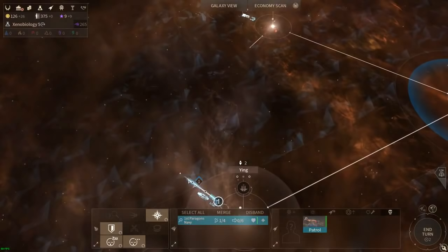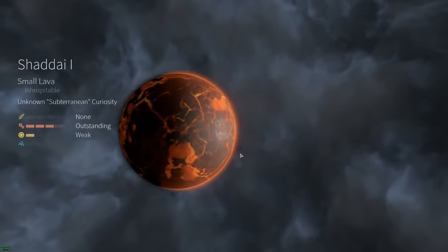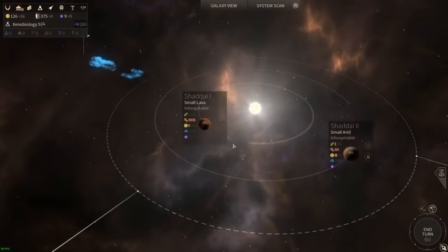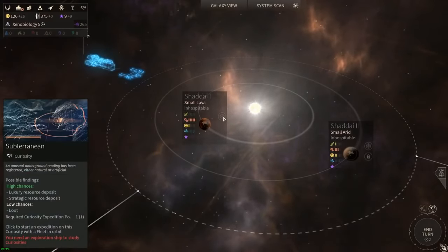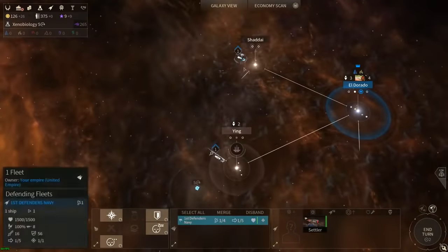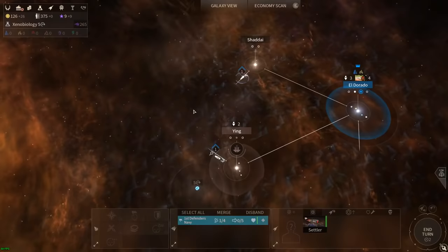We'll send our scout deeper into space in this direction. Meanwhile we found a small lava planet - very good for production since hot planets are good for production. There's also an arid planet, also hot but inhospitable. We don't know how to properly build on these, so the mysteries here will remain mysteries for now. We'll send our settler ship one more jump lane away from our home world to find a system to settle.